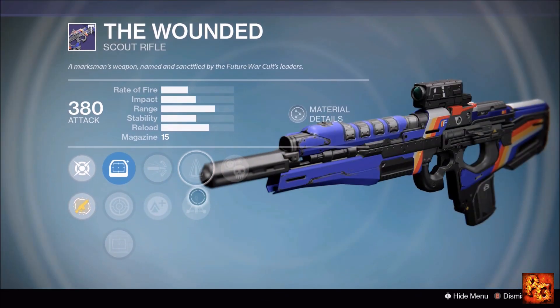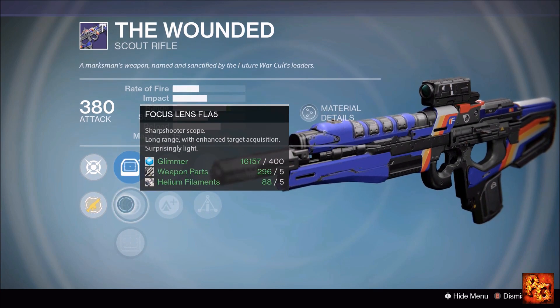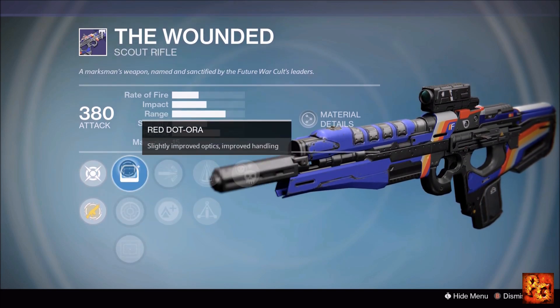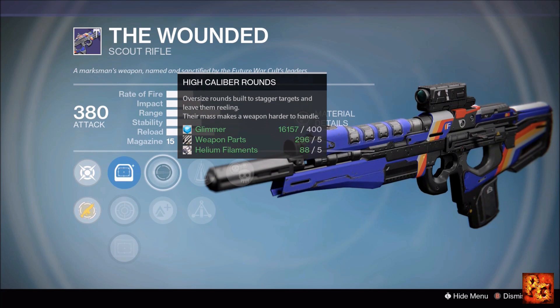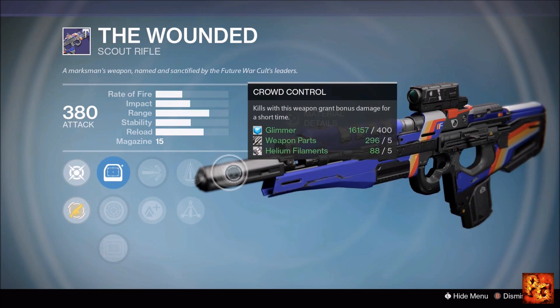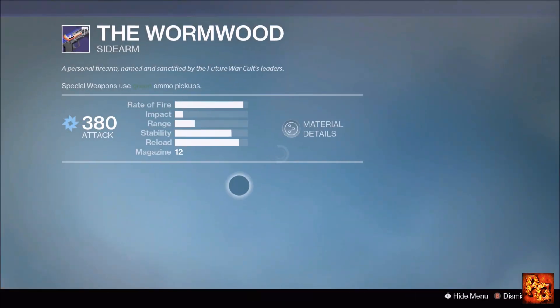Next up, the Wounded scout rifle with Crowd Control, Perfect Balance, Triple Tap, High Caliber Rounds, and Lightweight. Sight options include Focus Lens and OEG — go with Focus Lens since it's the only option that gives a stat boost, adding a little range. High Caliber Rounds is a good choice here and you can use Perfect Balance or Triple Tap either way. Crowd Control is also a really good perk to have. You'll have a solid workhorse PvE scout rifle — definitely recommend picking it up if you're a fan of scouts.